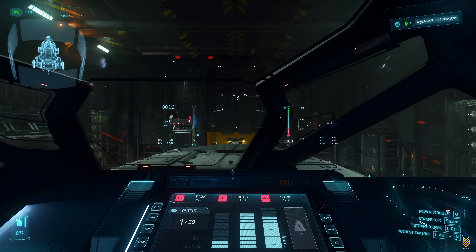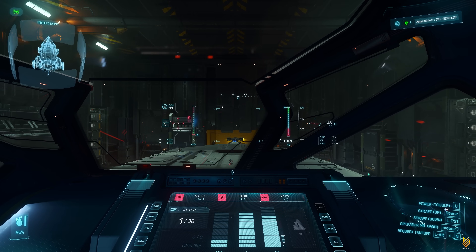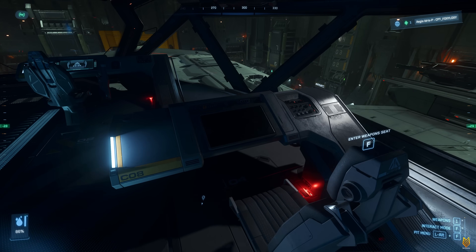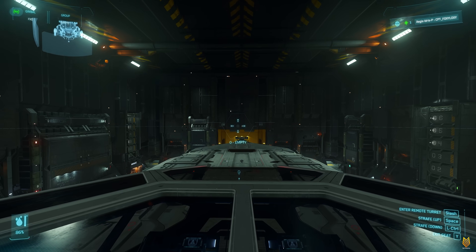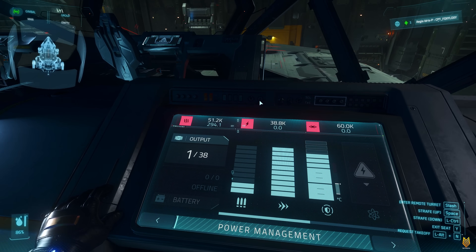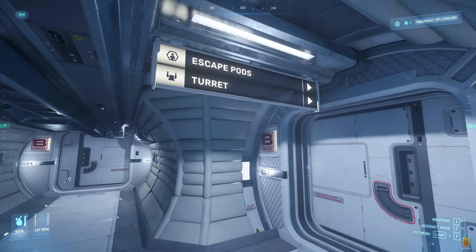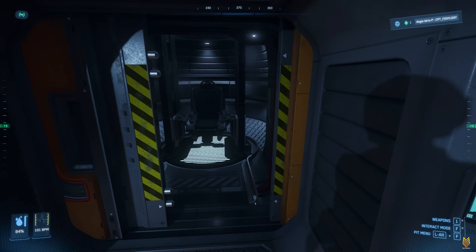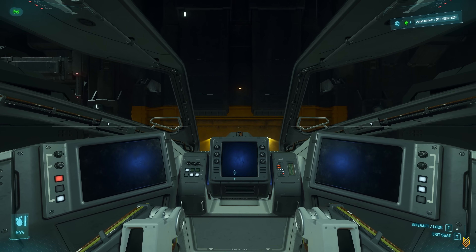The co-pilot seat cannot fire the laser, but the co-pilot seat can fly the ship and also scan — but no missiles. The seat behind the co-pilot seat is C08. This seat has two remote turrets: one on top, which is the camera on top, and the other is the bottom camera. Heading to the bow of the ship, you can see there is an escape pod and turret — so you have to sit on this turret to fire those missiles.